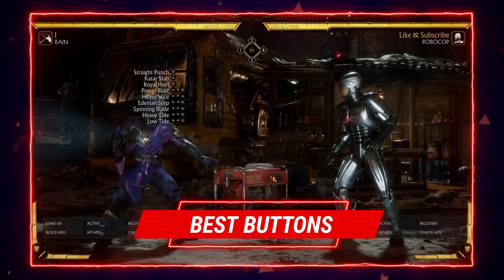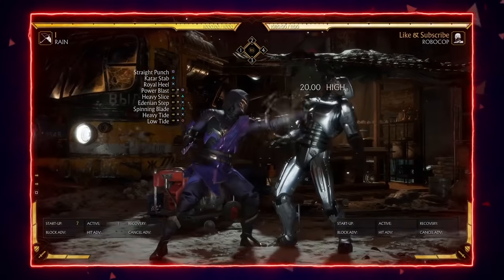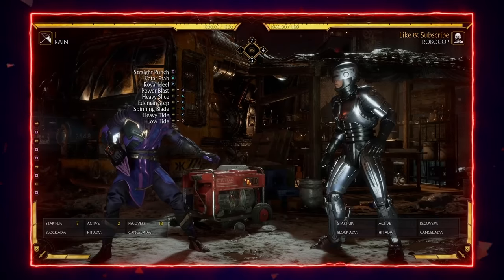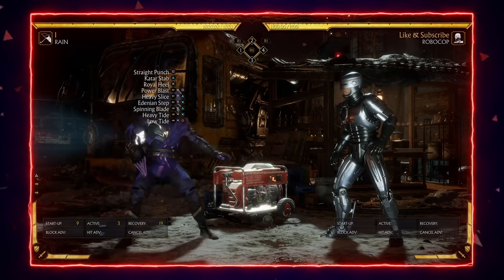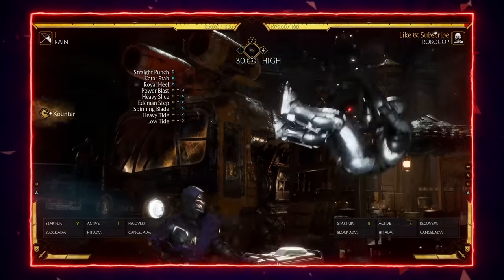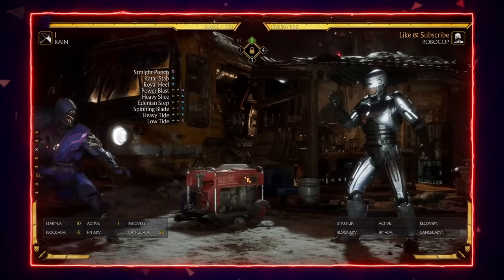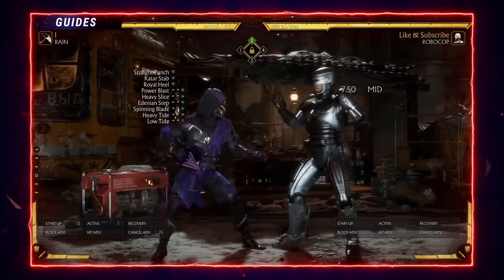Now that you know how to wavedash properly, let's see what Rain's good buttons are. Starting with standing one — standing one is a jab, his fastest attack. Jab is always important, we all know that. Standing two has a nice hitbox and is also a pretty good anti-air button, but there's nothing special about it to be honest. Standing three is a high attack that gives slight pushback on block. Back one is a great stagger button.